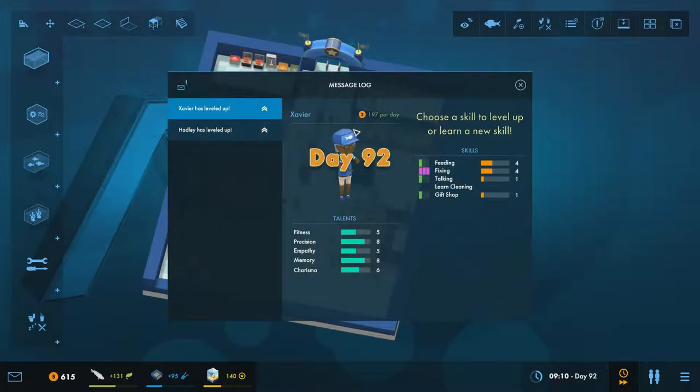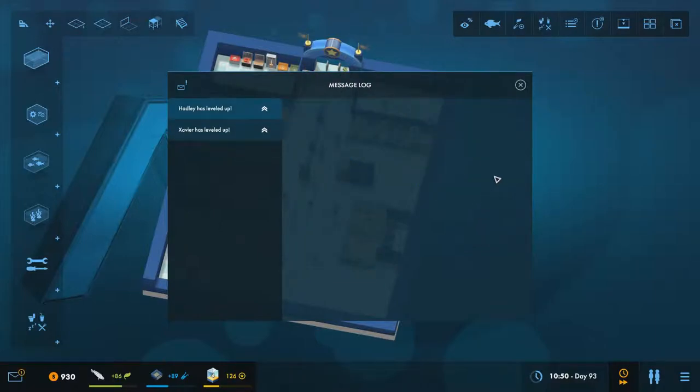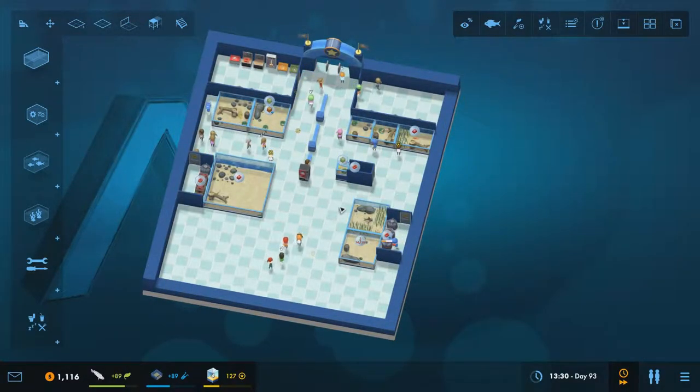You're already on 197 - you're a very expensive member of staff but you are extremely good, Hadley. You're going to be an excellent talker and you're okay at feeding. I can't really tell what these are - I don't think these are accurate. Fixing and talking should be plus eight from memory. It's supposed to be 16 when I click this, but it's giving me plus eight - okay yeah, so that still hasn't been fixed yet.